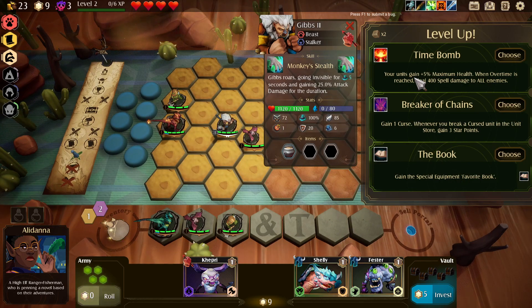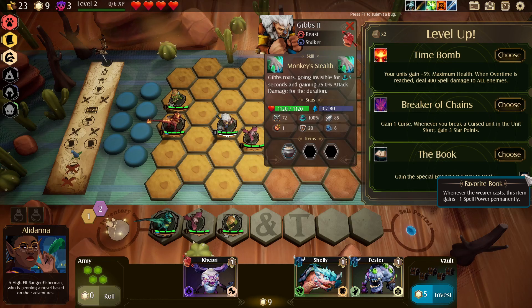Your units gain 5% max HP. When overtime is reached, deal 400 spell damage to all enemies - gain one curse. Whenever you break a curse unit in the store, gain three star points - that's interesting, actually a pretty good one. Gain Favorite Book - whenever the wearer casts, this item gains one spell power permanently. What does permanently mean? It could mean for the rest of that battle or forever. Forever is significantly better because now you're slowly stacking up, so grabbing this now could be very valuable. I'm gonna grab this.